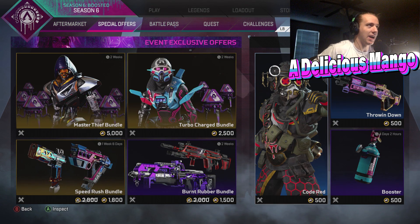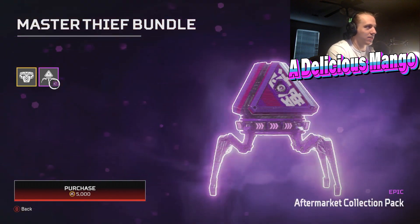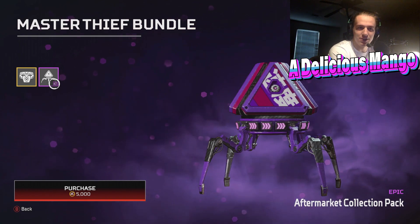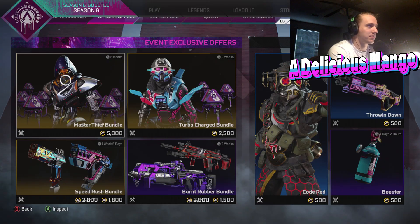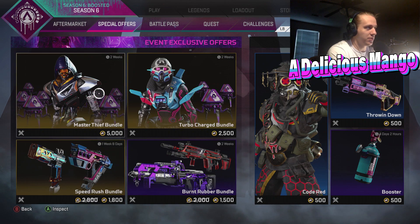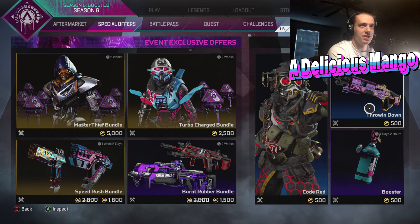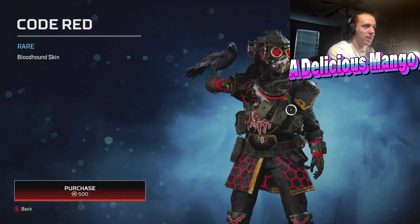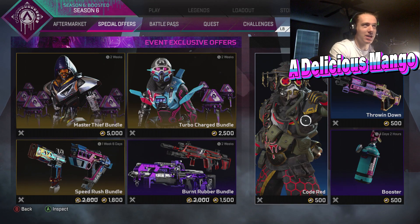If you click here, you can get exclusive event offers and items that are going to rotate throughout the store. You can get this Revenant skin with seven epic packs and seven Aftermarket Collection packs. Same here with the Octane Turbo Charge Bundle. You can also get the RE-45 and Alternator Pack and the Longbow and Flatline Pack. These will be here for the entirety of two weeks, while Speed Rush will be swapped out for something else. Some items are going away in just four days and two hours — the Rare Throwing Down Mastiff skin, the Rare Code Red Bloodhound skin, and the Epic Booster Weapon Charm.